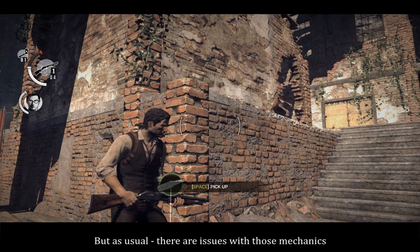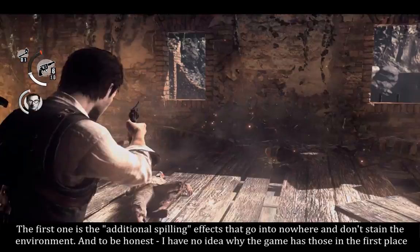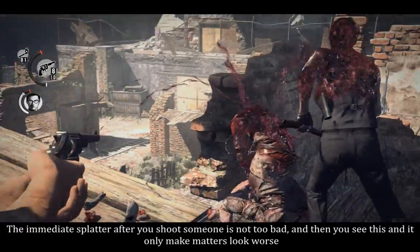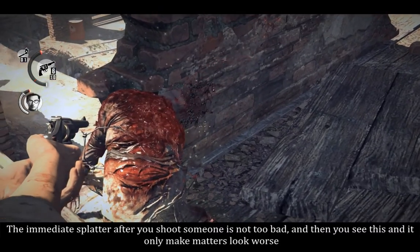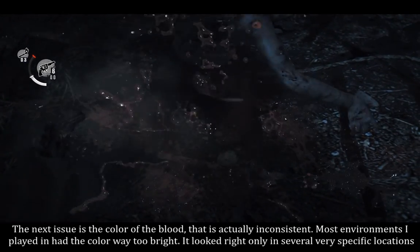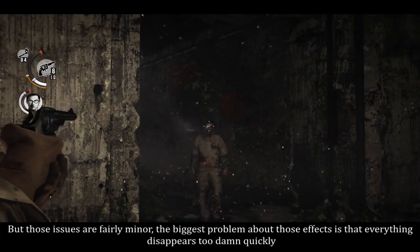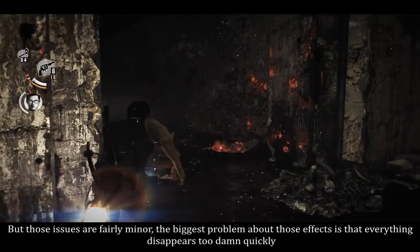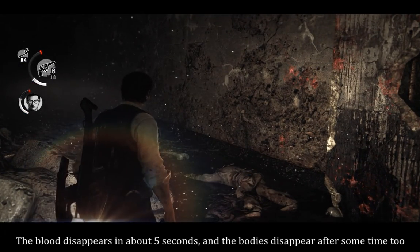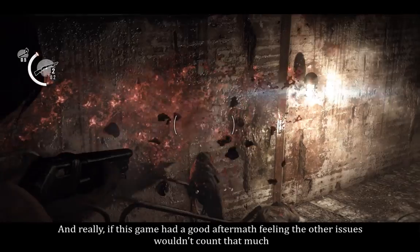But as usual, there are issues with those mechanics. The first one is the additional spearing effects that go into nowhere and don't stay in the environment — I have no idea why the game has those in the first place. The immediate splatter after you shoot someone is not too bad, but then you see this, and it only makes matters look worse. The next issue is the color of the blood, which is actually inconsistent — most environments had the color way too bright, and it looked right only in several very specific locations. But those issues are fairly minor. The biggest problem is that everything disappears very quickly — the blood disappears in about 5 seconds, and the bodies disappear after some time too. And really, if this game had a good aftermath feeling, the other issues wouldn't count that much.